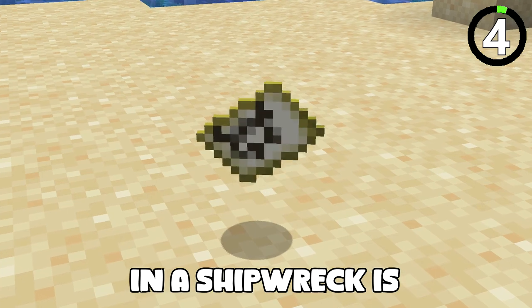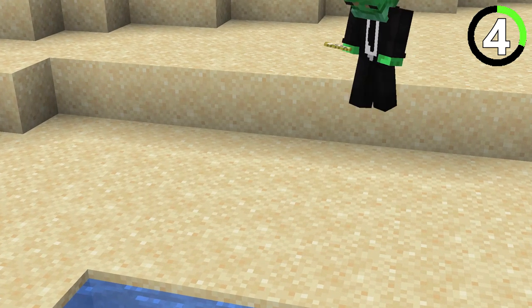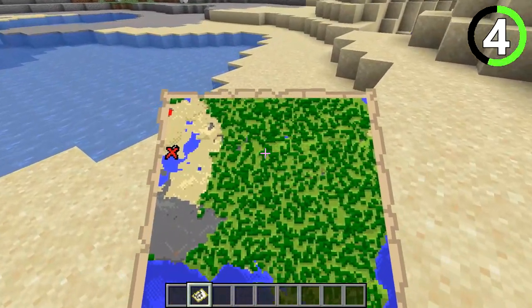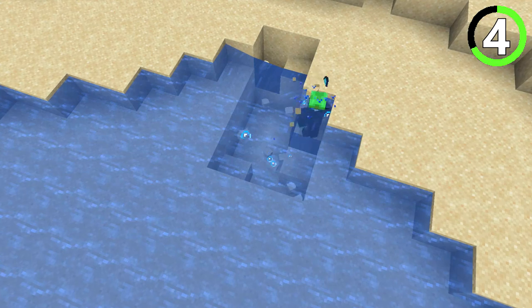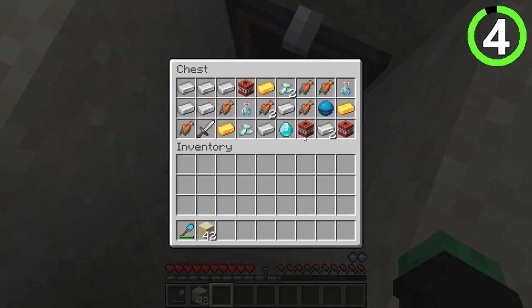The map you find in a shipwreck is basically three diamonds. It will take you on an adventure, sometimes across huge parts of the world, until you find the X. Once you do, buried in the sand or gravel is the chest holding what you've been searching for — diamonds.